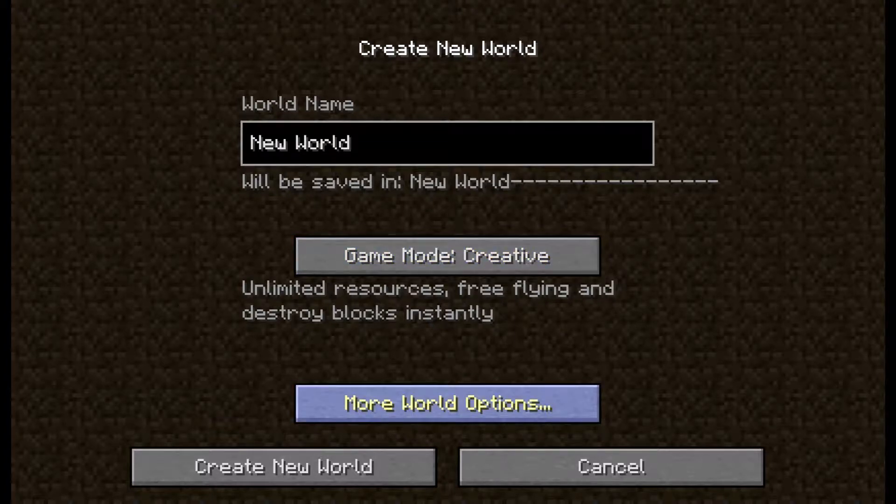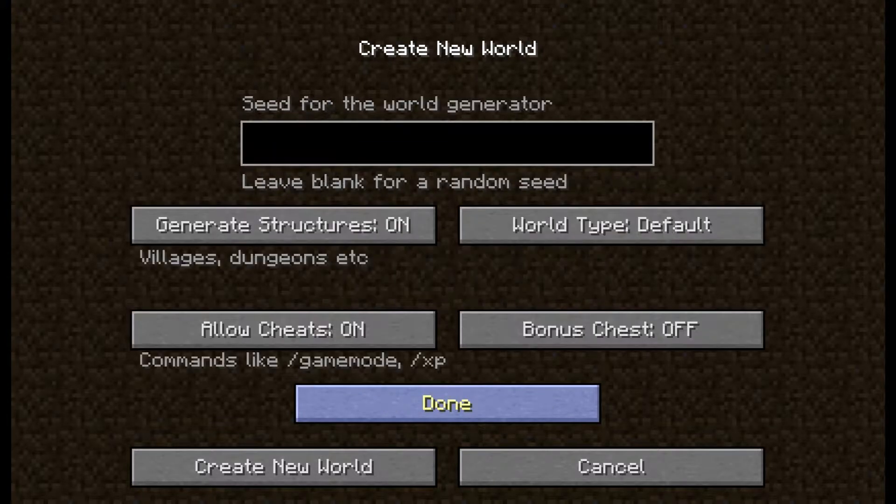There's also more world options — click that. Here's a place for you to enter your seed generator if you know one. If your buddy has a good Minecraft map, you can grab that seed code off of him, enter it here, and you'll create the exact same world that he has.